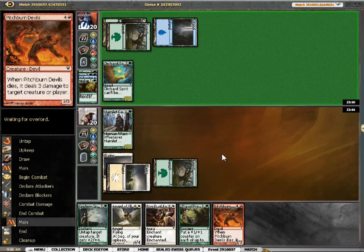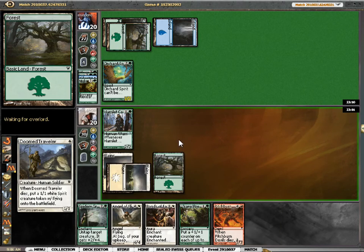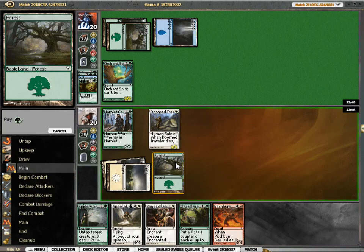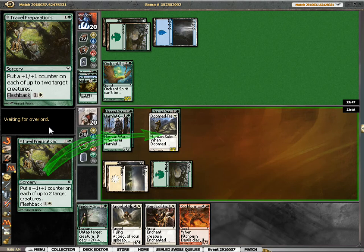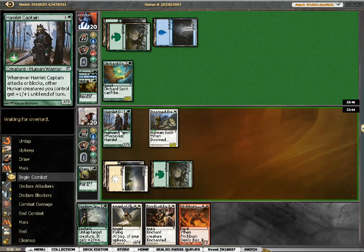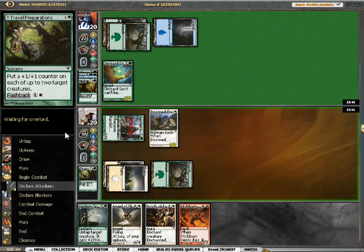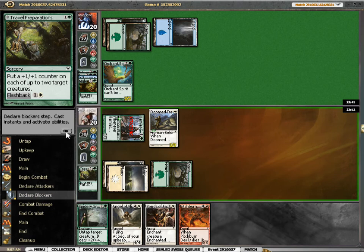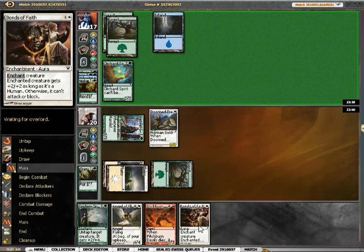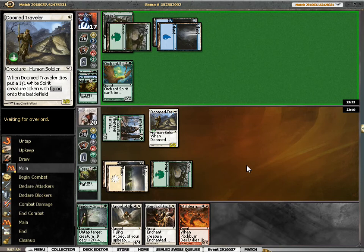I can Travel Preparations my Hamlet. Oh, here we go — Doom Traveler, and then Travel Preparations. Alright, so that was timely. Yeah, this will work out nicely. And then flashing back Travel Preparations — even Doom Traveler will be quite formidable. So next turn I'll have a 4/4 and a 3/3, and I'll be attacking as two 4/4s. Yeah, that's pretty nice.